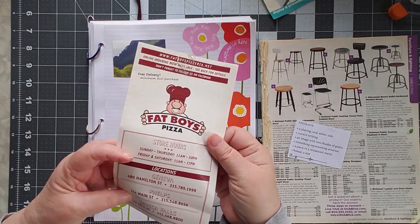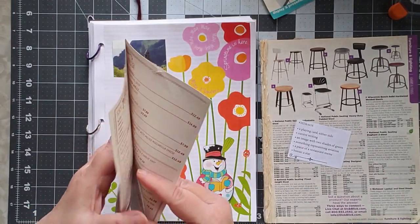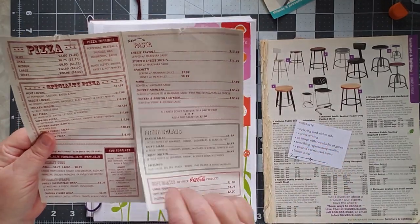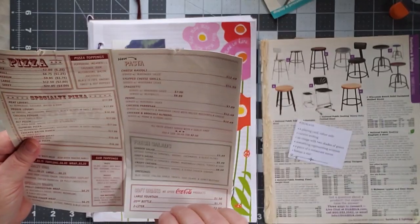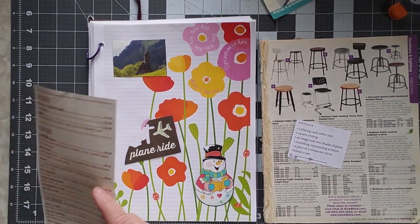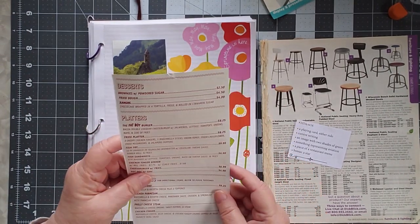A piece of a restaurant menu. Now, Fat Boys — you can see — had three different locations. Fat Boys no longer exists. It was a pizzeria. It was a cool pizzeria. But it doesn't exist anymore. And so I thought I would do something with a piece of this. Let me pull off the back end of it. And we have calzones.